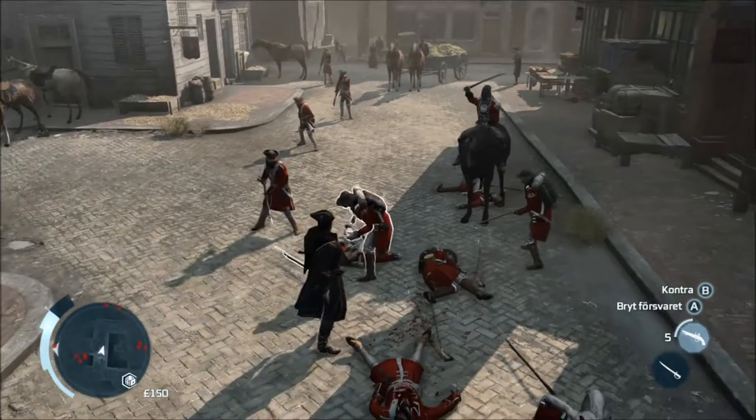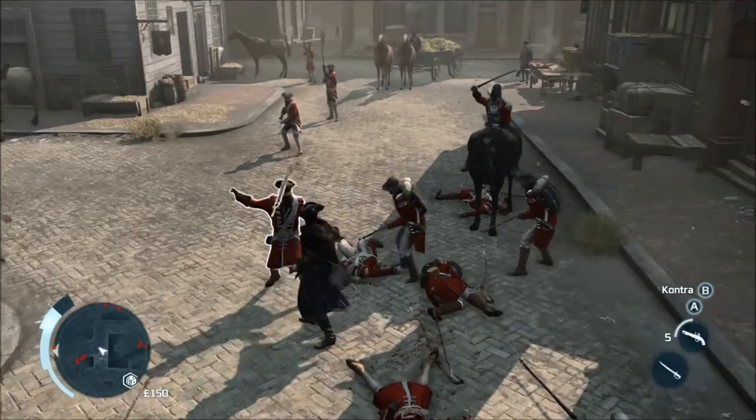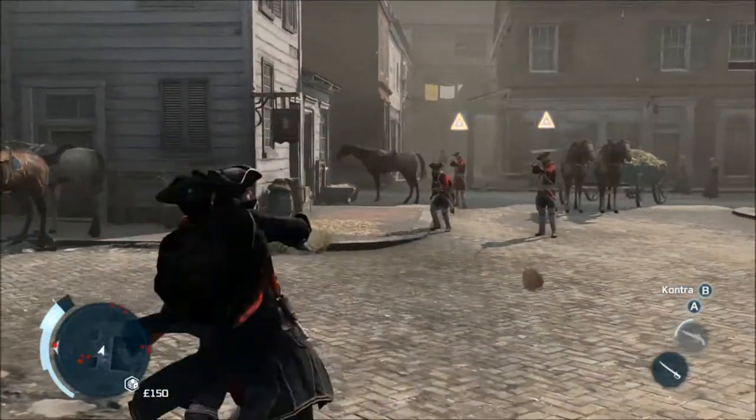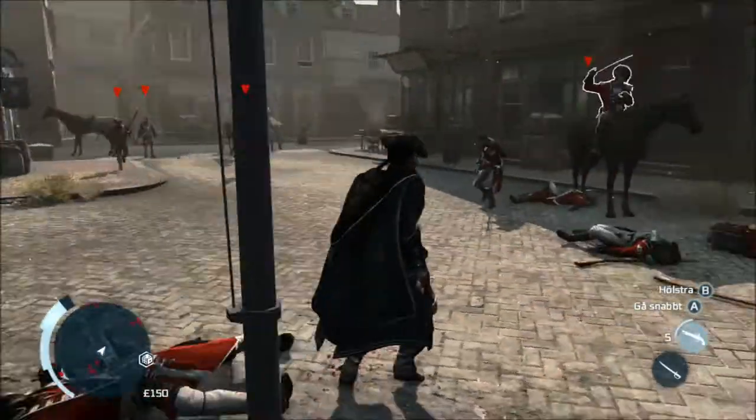Sometimes enemies will form firing lines and this will be indicated with a yellow triangle over their heads. When this happens, walk up to another enemy and press the A button to take them as a human shield.